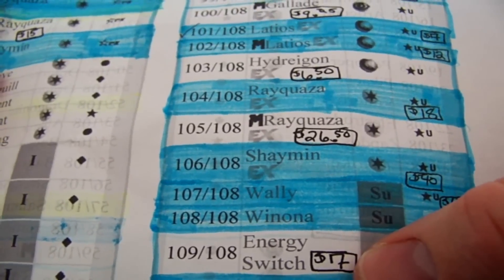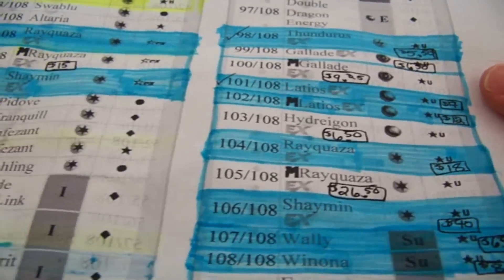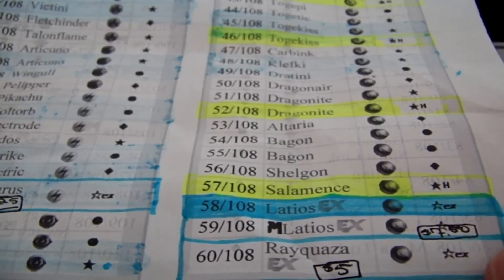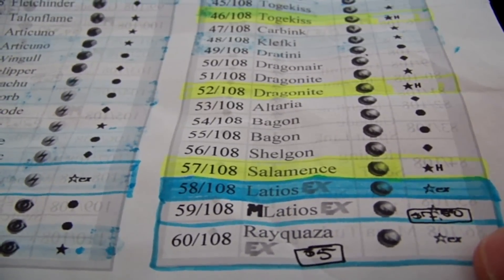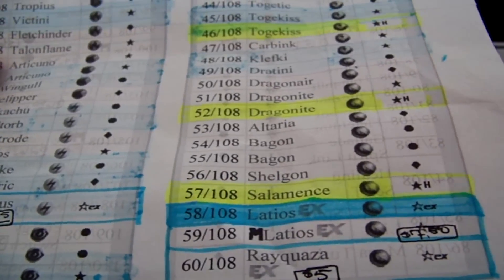I went on eBay and priced them too, for what they're going for. I'm also missing Mega Rayquaza colorless type, Rayquaza Dragon type, and Rayquaza EX — the regular one — which is only like a $5 EX. I'll pick one up eventually. And Mega Latios — surprisingly I don't have it in English yet, even though I pulled like nine of them in Japanese, which is pretty crazy.